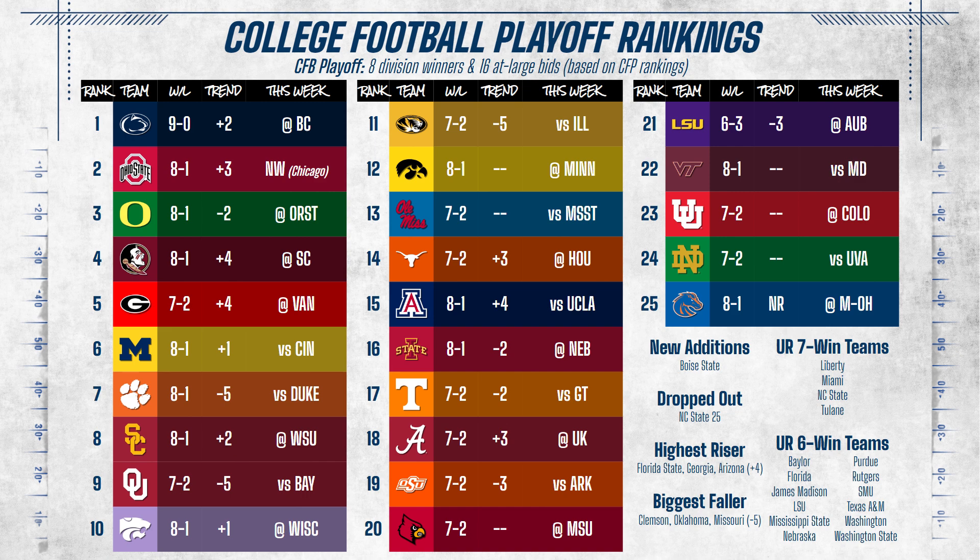NC State had a nice 10-point win over Florida, but the Wolfpack dropped out of the rankings as the committee simply couldn't leave out an 8-win Boise State team. Not that it matters though, because if the Broncos win the Circuit Flex division, they're jumping all the way up to a top 8 seed and a first-round bye regardless of their ranking. As for the playoff bubble, Notre Dame, NC State, and Miami are the first 3 teams out, while LSU, Virginia Tech, and Utah are the last 3 teams in.